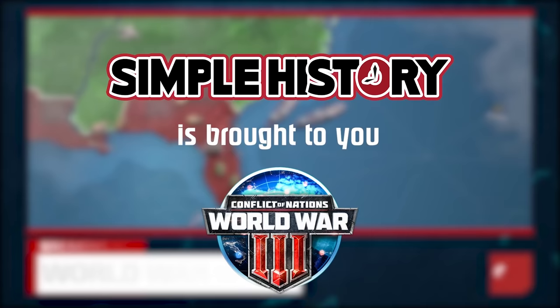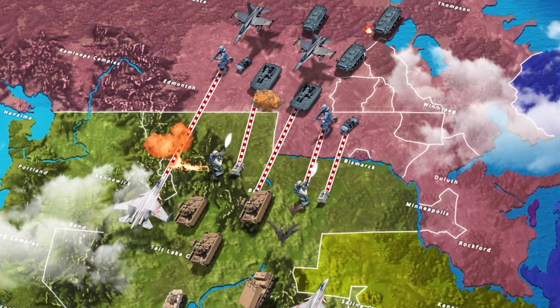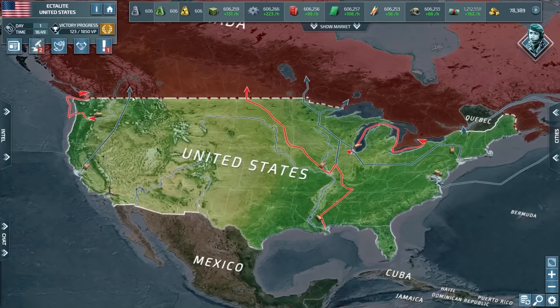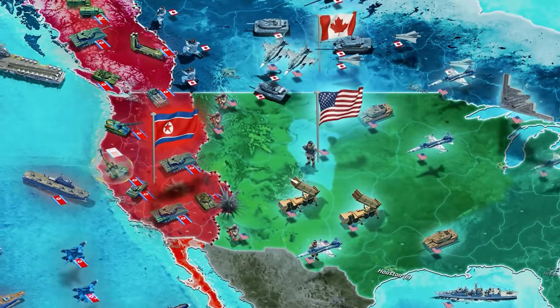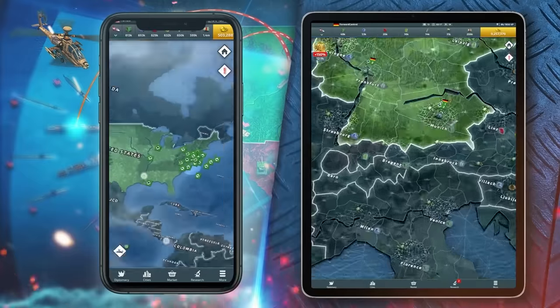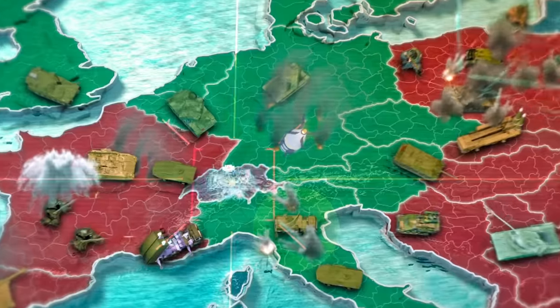This video has been made possible by Conflict of Nations. Join the war with a real country of your choice in a free online PvP strategy game. With the use of many different units ranging from tanks and jets to nuclear submarines, challenge up to 128 other players in real-time battles lasting weeks. Through research, use the most powerful weapons of modern warfare, form coalitions, declare wars, and build your empire. Play on PC and mobile — click the link in the description to get 13,000 gold and one month of premium subscription for free. The offer only lasts 30 days.